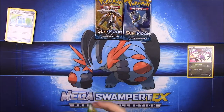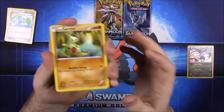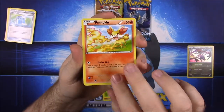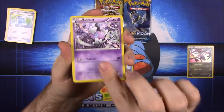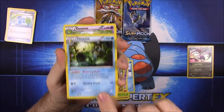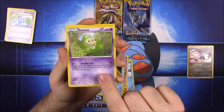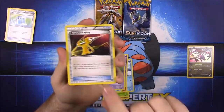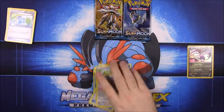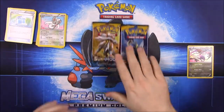Now we'll do the Fates Collide pack. First up we have Larvitar, Seel, Fennekin, Gothita, a Rotom reverse holo which I like, Amaura, Duosion or something like that, an Evolution Spray, and Cinccino. Now we've got the Sun and Moon packs — we'll leave Solgaleo for last and open the Lunala one first.